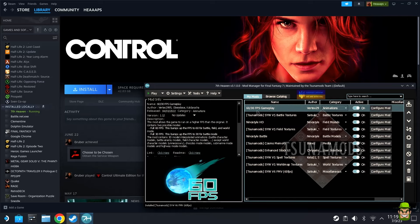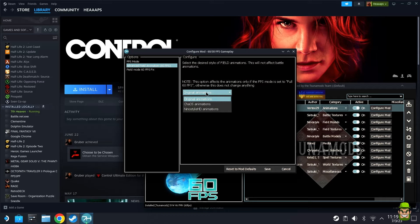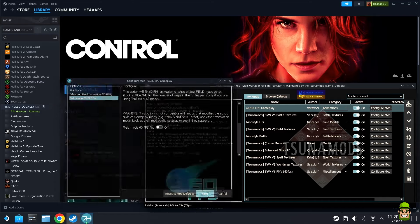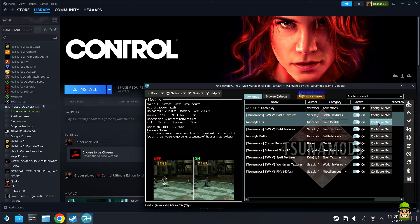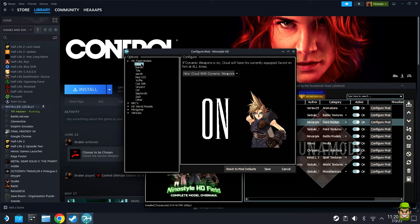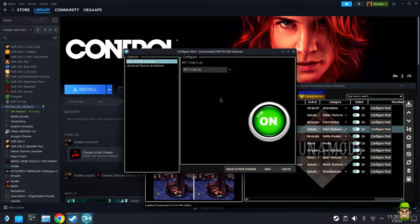I'll show you which mods I'm using. First, the 60/30 FPS gameplay mod — go configure it; I have it set to full 60 FPS. I'm also using the Nino Style HD animations because I'm using the Nino Style battle models and field models. For the battle textures mod you can configure it — it's basically on or off. The Nino Style mod shows a list of all HD field models; I'm leaving most things as default, including Nino Cloud and Nino Cloud with dynamic weapons.